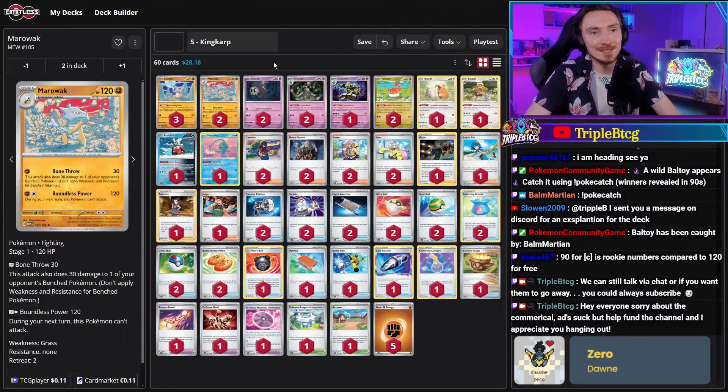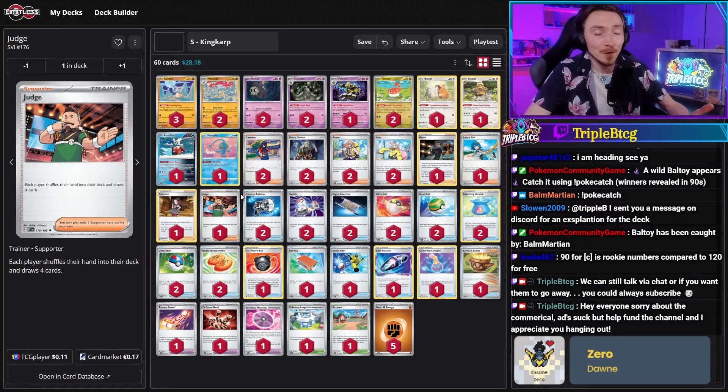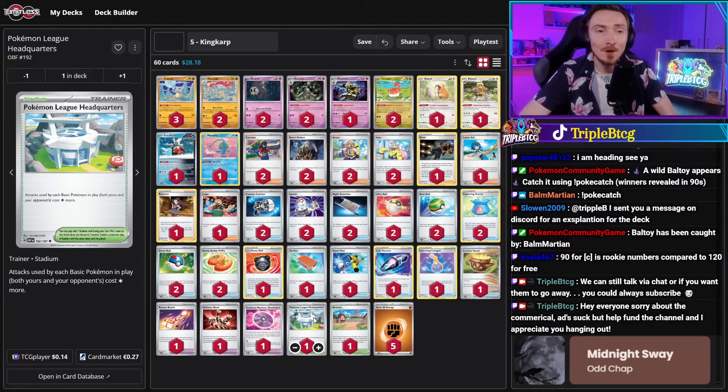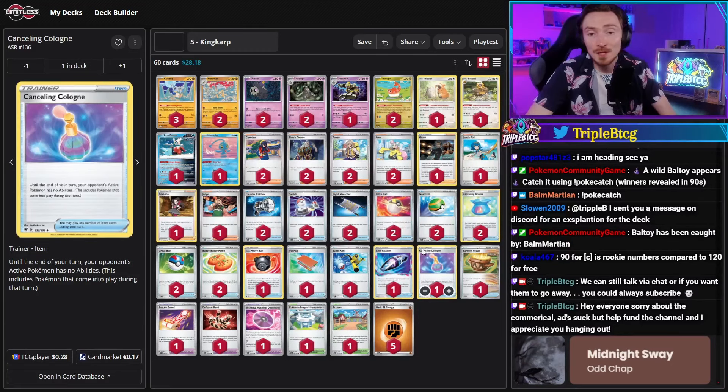I got to play in the top eight against King Karp — seeing this deck in motion, loved it. Such a cool concept and keen to see the list get refined. The rest of the deck is pretty standard stuff — draw power, they included Roxanne and Judge. Pokemon League HQ makes your opponent's basic Pokemon pay one more colorless energy to attack. You're never attacking with basics so you don't worry, and it makes decks like Okidogi and Ancient Box struggle since they need a counter stadium. Tech cards: Lost Vacuum and Cancelling Cologne, so you could Gust up a Manaphy into the active, Cancelling Cologne it, knock it out, and put chip damage onto the bench.